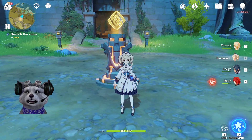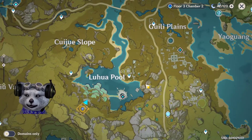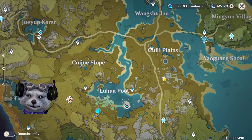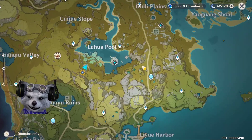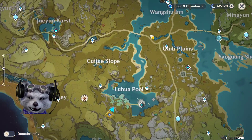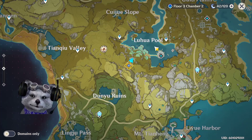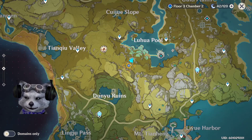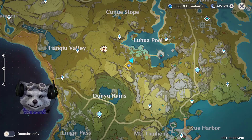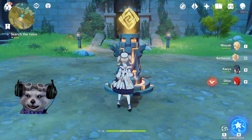I will show you guys the location of Luhua Pool — it's right here. This is a plain near Liyue Harbor, pretty much on the southern part of the map. So this is Luhua Pool, and when you come over here you will see the stone.